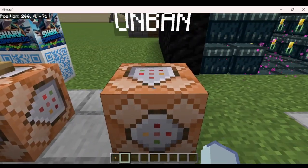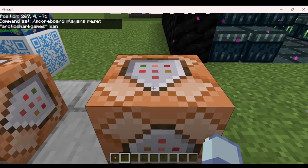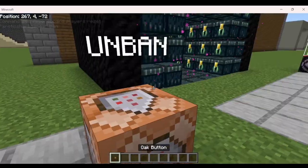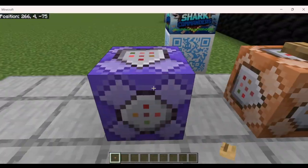Just before we turn it on, let's show how to unban a player. You would just go scoreboard players reset, then the player name, then ban. So once the player comes back online, you put their name here — Arctic Shark Games — and it would remove the point on their score. You could leave a couple of buttons for your admins to ban players if you wanted to.